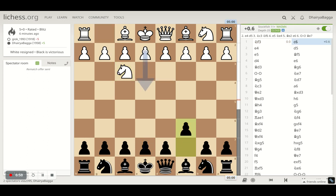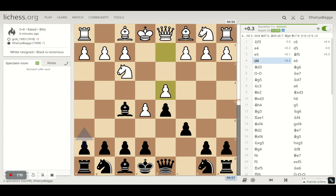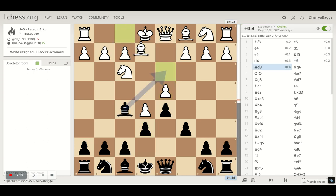He started off with knight to f3, so pawns c6. He develops e4 then d5. He plays, and then developing the bishop on f5. He tries to stop the pawns moving forward and strengthens the center by moving to d4. I close the center by moving e6.